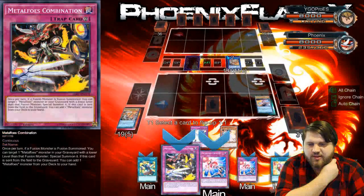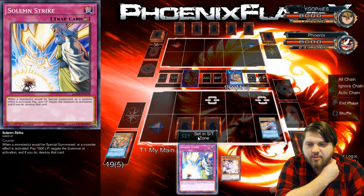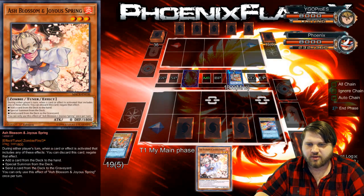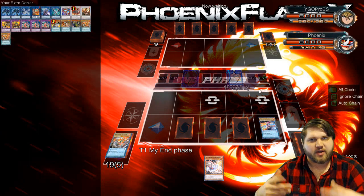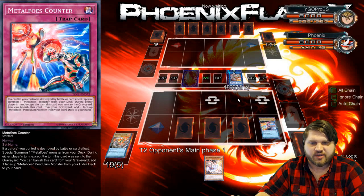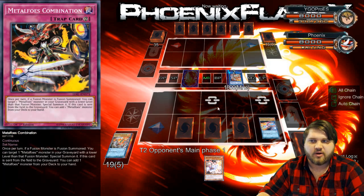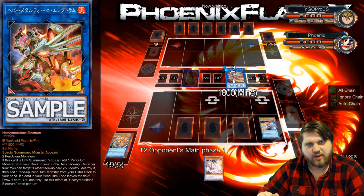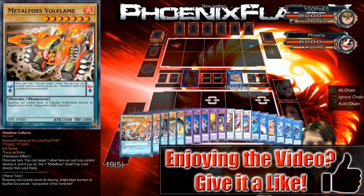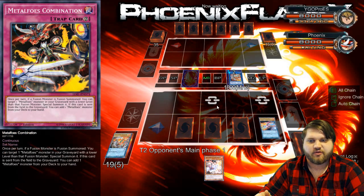I hope that my opponent is playing something at least semi-decent. My opening hand hasn't been amazing, but it is still doing plays, which is still pretty good. Like I said, it would have been infinitely better if I had Rescue Rabbit or something along those lines. But I do have a Strike, I do have a counter — which is essentially like a plus one. If he kills any of my cards, I can counter to get a Metal Foes Monster from my deck, then it adds a scale back. I can flip counter, or I can flip Combination next turn and pop it with Electrum, and that would add a monster from my extra deck to my hand, which would also trigger my Combination's graveyard effect to add a Metal Foes Monster from my deck to my hand.